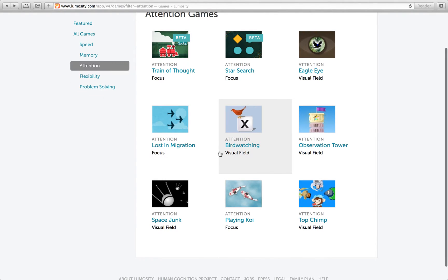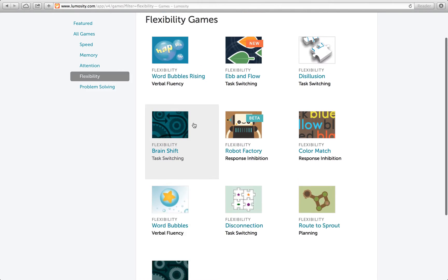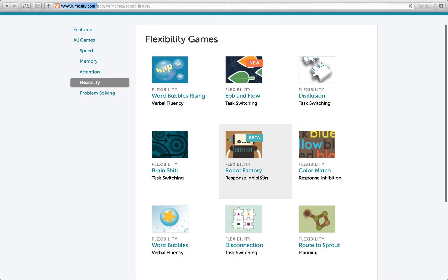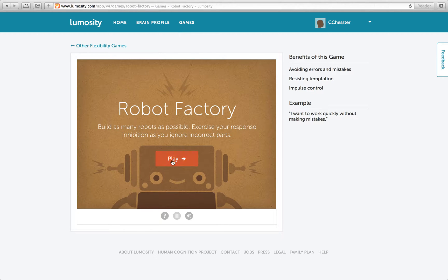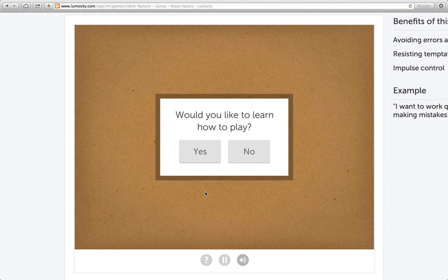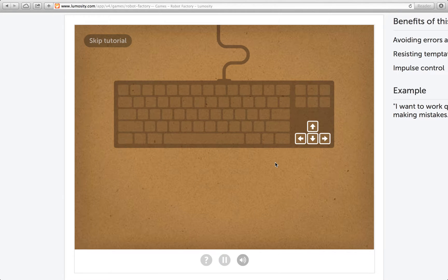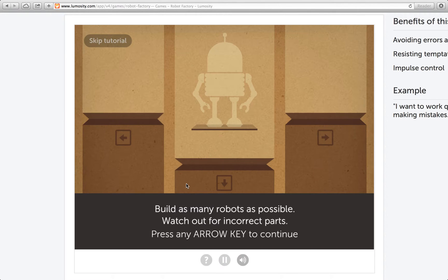Another attention game. I think we'll move on from that. Flexibility — always stretch your mind. Another beta game: Robot Factory. Build as many robots as possible; exercise your response inhibition as you ignore incorrect parts. Arrow keys — left, right, and down for center.